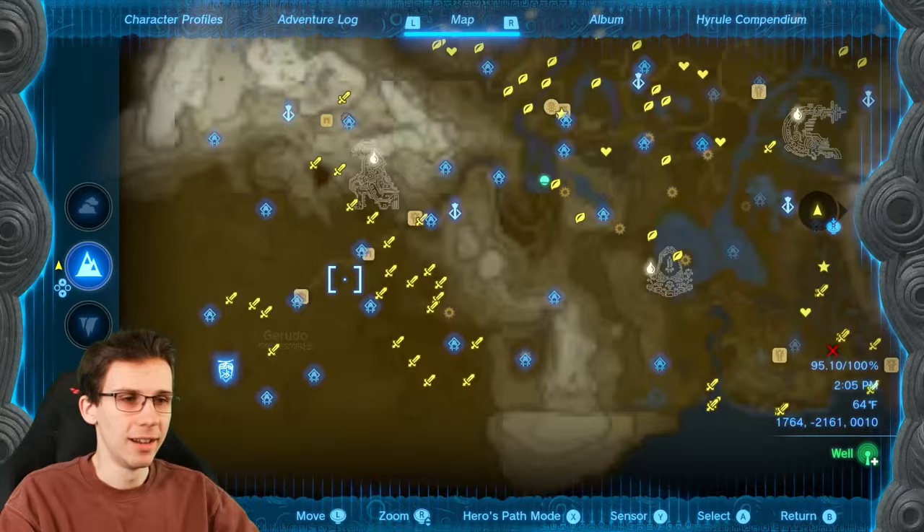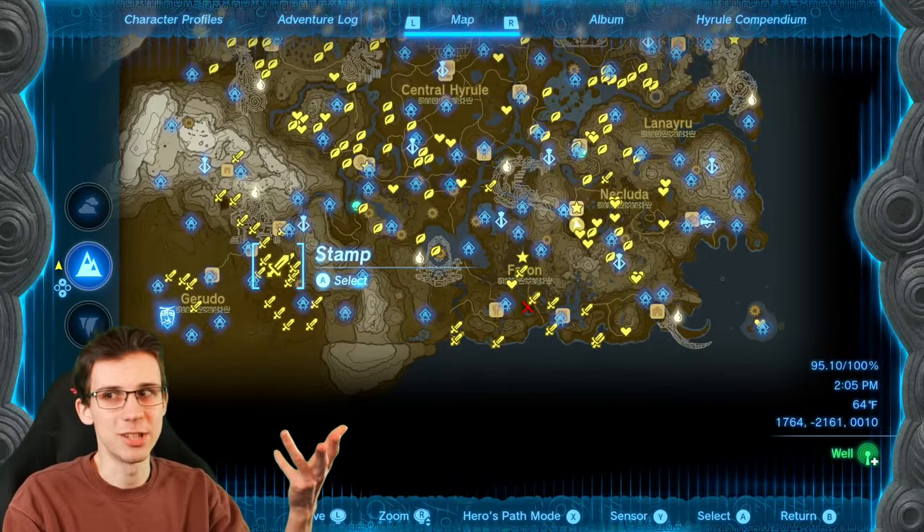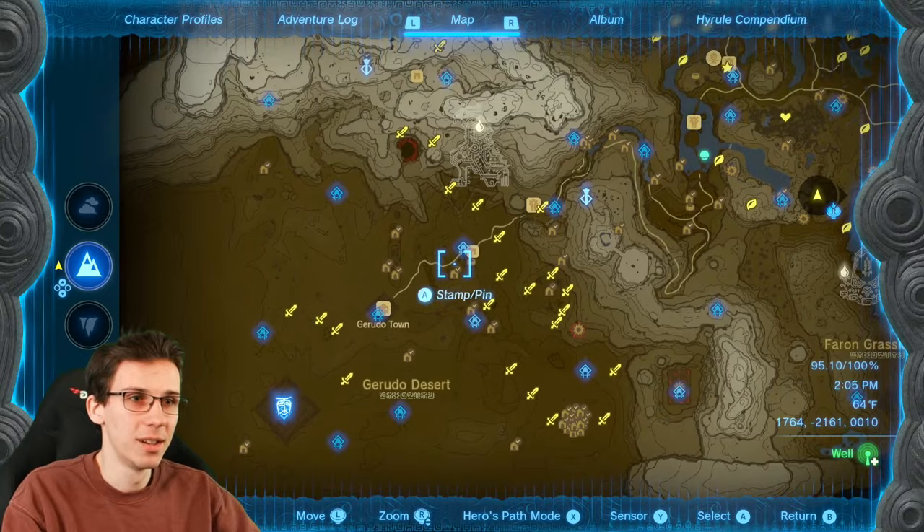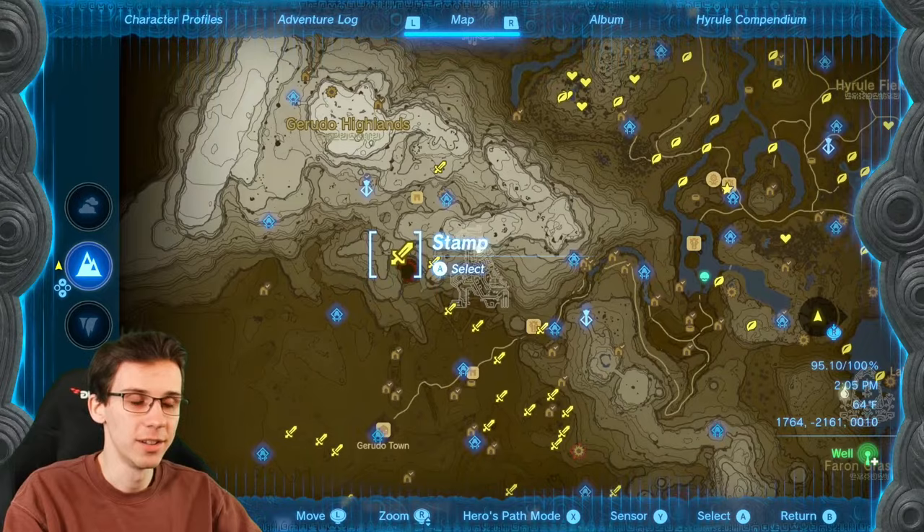First couple of objectives — the materials I need are basically shackles or tails, because it's about a one in four chance. On average we'll have to kill about 16 more to get what we need, but it could be as little as four depending on our luck. Let's go to the tower because the swift violets kind of spawn around here so we can get the violets and the lizalfos — the whole shebang.